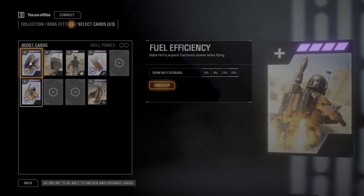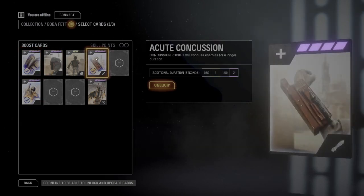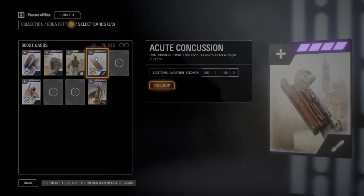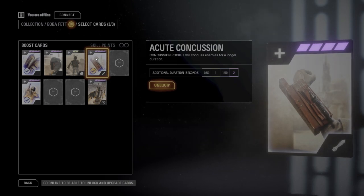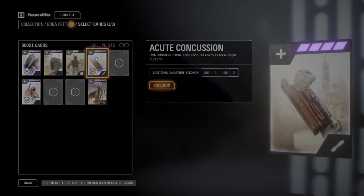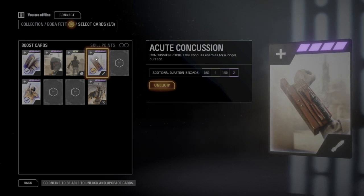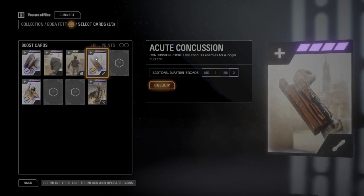The second card you definitely need is Fuel Efficiency — it just burns slower. When you're in the air it burns the fuel a little bit slower, which you need on those wide open Galactic Assault maps. It balances out how bad his jetpack really is. You have to have both Quick Refill and Fuel Efficiency on in Galactic Assault — you can't just have one and hope for the best.